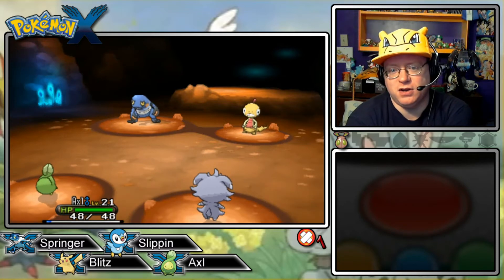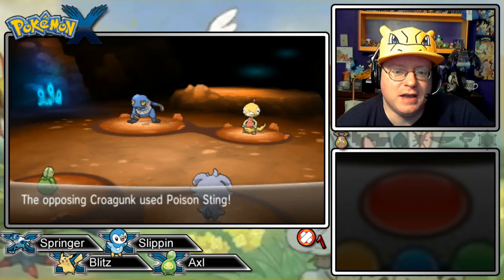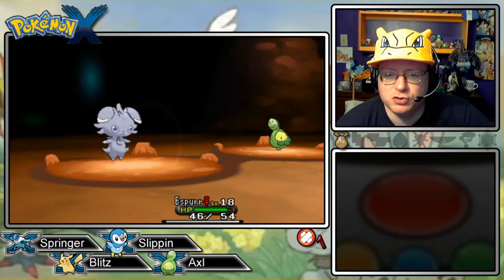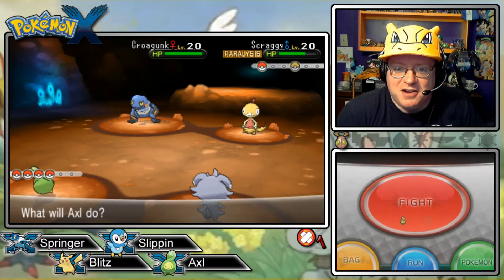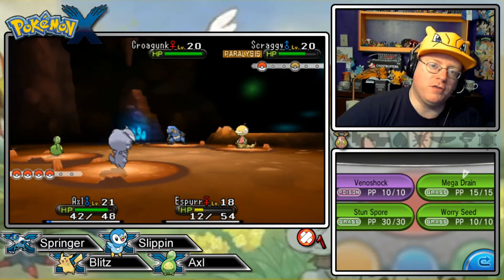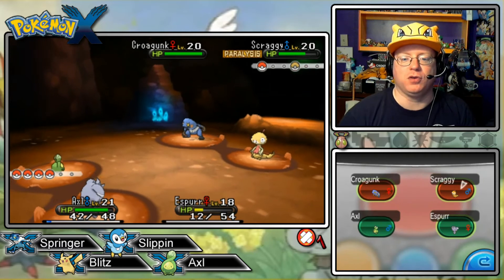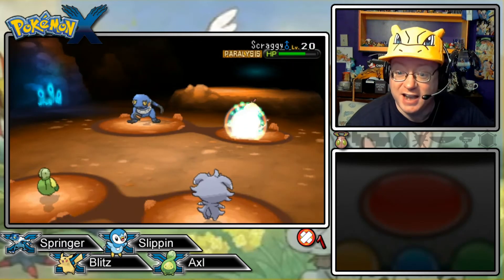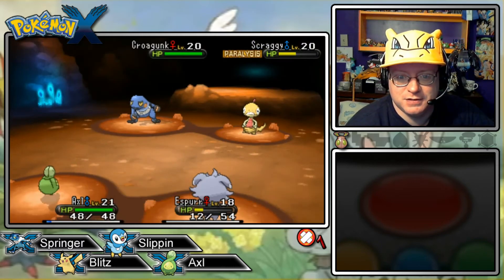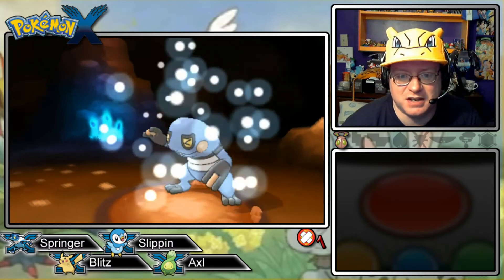We can't get Poison Point on either of them because Scraggy's already poisoned and Krokorok is Poison-type. What's the ability that lets Salandit and Salazzle poison Poison-types? Corrosion, I think. Let's get Axel in here to resist the fighting attacks. Is Mega Drain more powerful with the Miracle Seed? I don't think so, but it at least heals HP. Axel's the fastest on the field. One Scraggy is down on the opposing side — good job Esper, just hang in there.